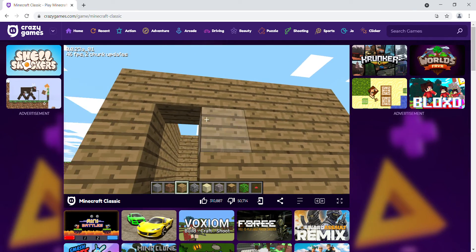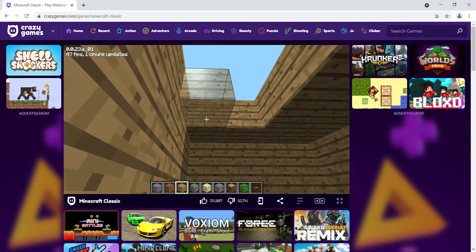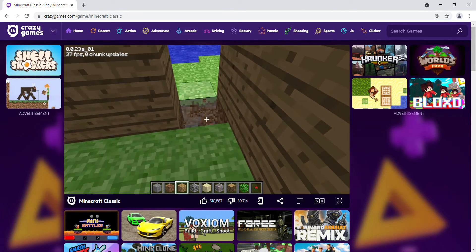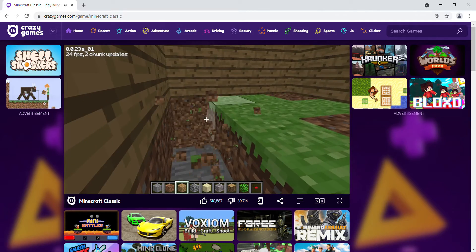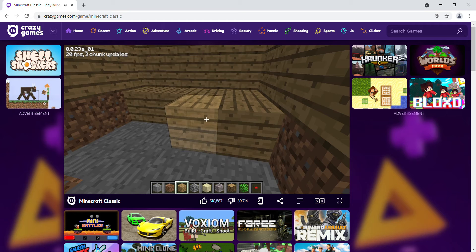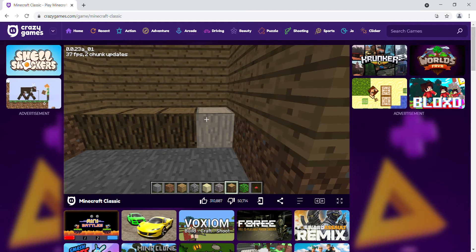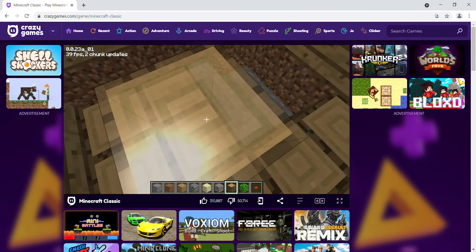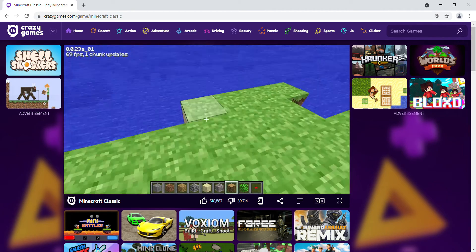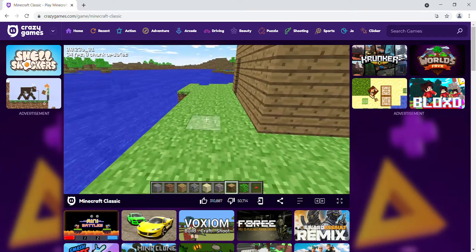The roof part is important. So this is the first starter base. If you want some more color to it, you can break the dirt ground and place it with wood. I think it looks good.